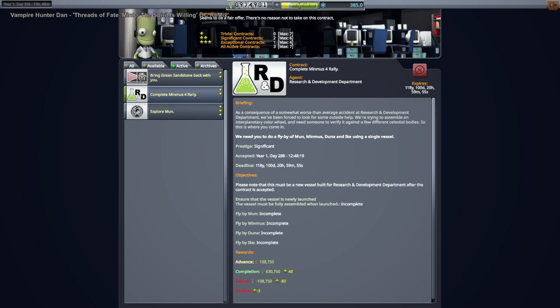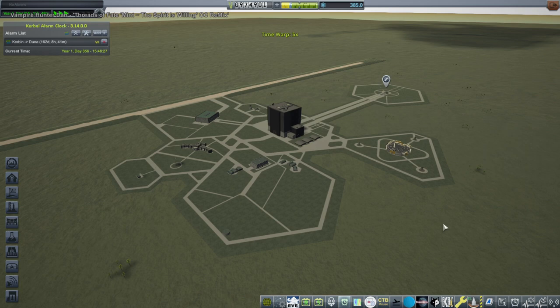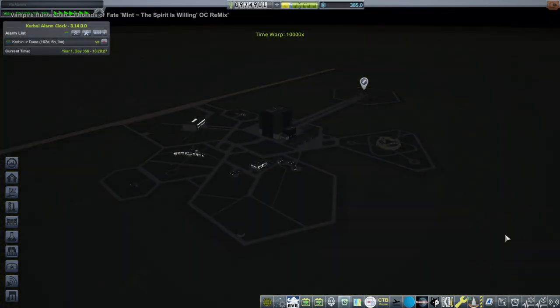Hello everyone and welcome back to my Ultimate JNSQ Series in Kerbal Space Program 1.12. In this video I've decided it's about time we finish this Minmus 4 Rally. We have the probe in orbit around Minmus and we need to transfer it to Duna and Ike. Our Duna window is after 162 days, so we're wasting some time, but let's get to it so we have the money to finally upgrade the R&D building and unlock more technologies.